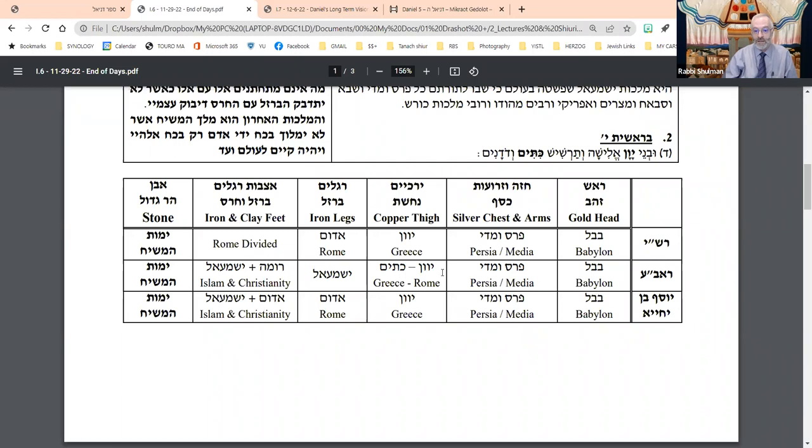Whether Greece and Rome come together under one category — the thighs — and Yishmael is the iron, and then they share the world in the iron and clay feet till Yomot HaMashiach, as the Ibn Ezra suggests; or as Ibn Yahya suggests, that the thighs represent Greece, the iron represents Rome, and eventually the feet together represent Islam and Christianity sharing the world — according to all of them, world history until Yomot HaMashiach is essentially the story divided between Islam and Christianity.